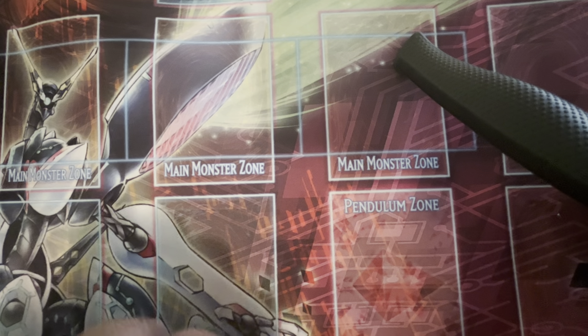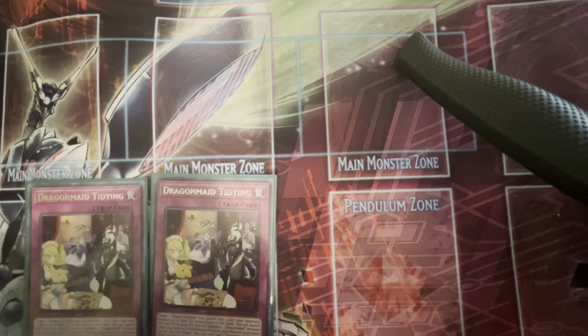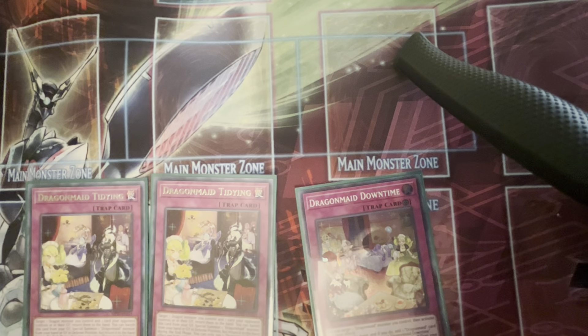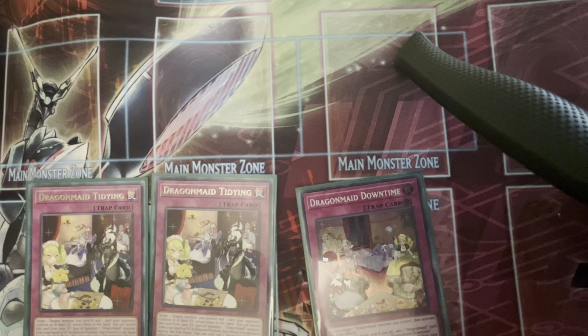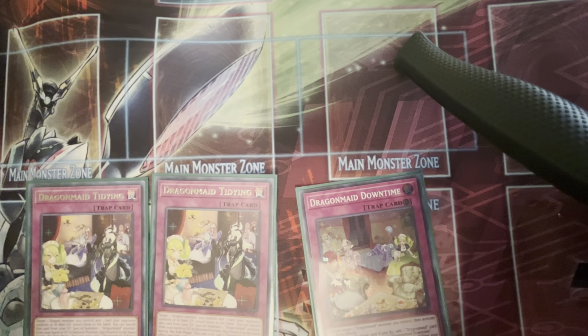For the traps: two Dragon Maid Tidying and one Downtime. Dragon Maid Tidying is basically the one you'll mostly be using. Downtime is a very good tech card — I saw Manny use it in his Dragon Maid profile so I decided to test it out and see how it works.